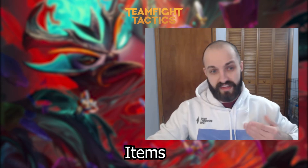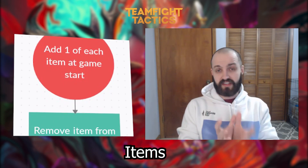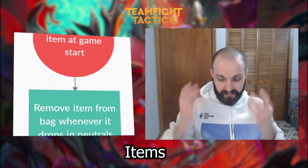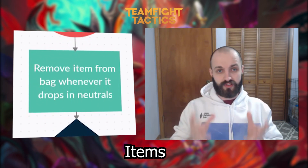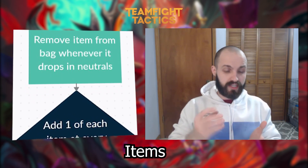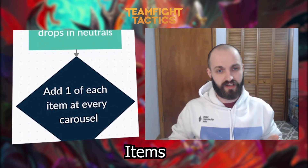Next you want to understand the item drop system. Basically there's a bag, and every time there's a carousel, one of each component is placed in the bag. Every time a minion drops an item, it is taken out of the bag. So if you haven't gotten any bows or rods, you're more likely to get those components. If you've already gotten three chains, you probably won't get any more chains because there's none in the bag. Having this in mind can help you know what to go for at carousel and give you an idea of what you're likely to drop later.